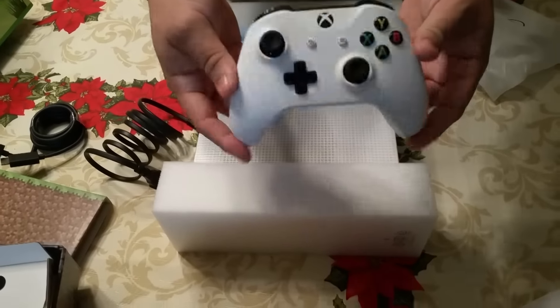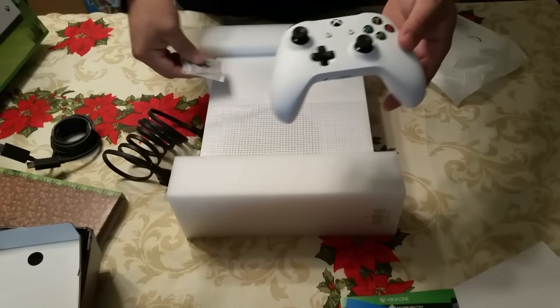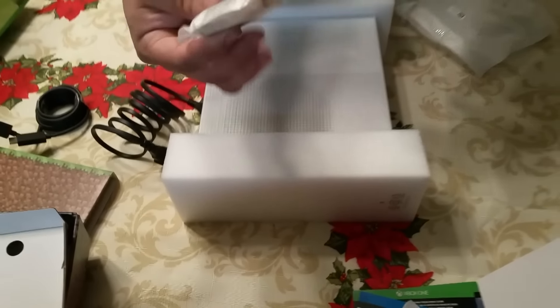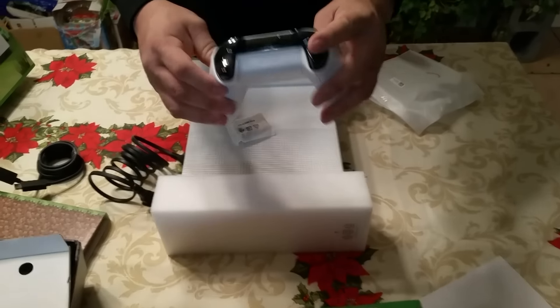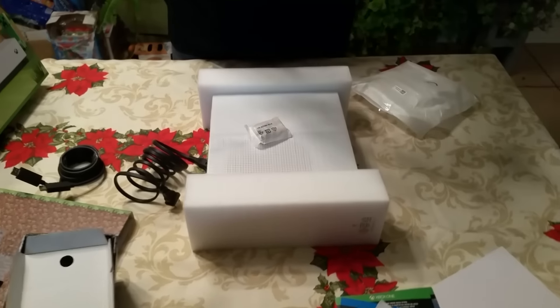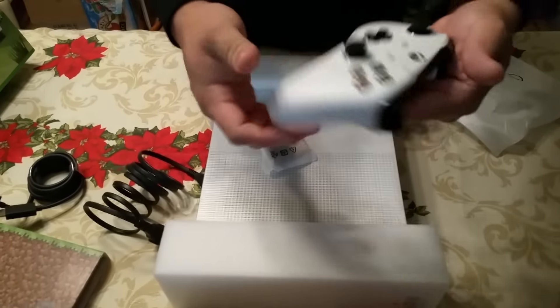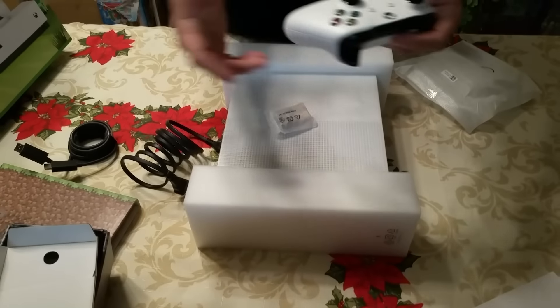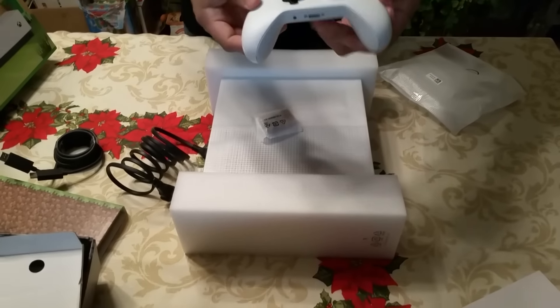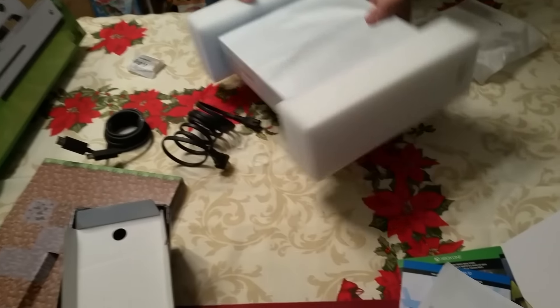Oh, check out this controller — that's a Bluetooth controller. It comes with batteries. Check it out, this is awesome. Look at that — nice and polished up there, this is really cool. Oh, and it's smaller, it's very on fleek. These are very much smaller than the original ones — I remember mine was really big, the one that came with my original Xbox. Yeah, this is a lot smaller, really cool, really smooth, it's light. Really nice, I like it a lot.